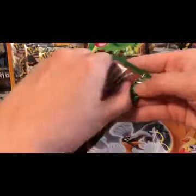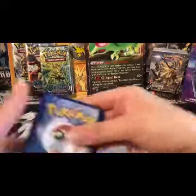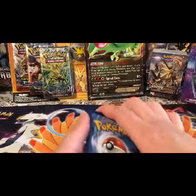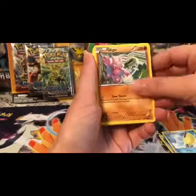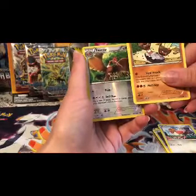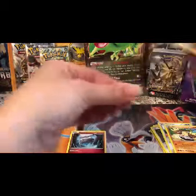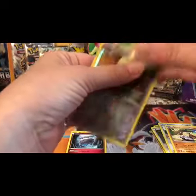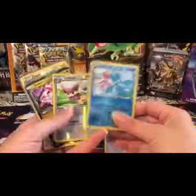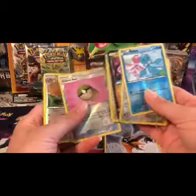And the last is going to be Roaring Skies — this one I'm a little more excited for. There is the code. We did get a few holos, so let's review what we ended up pulling tonight. I'm really happy about this one because all I have is the other. And this Jolteon is beautiful. Friend Ball, and then Fearow.